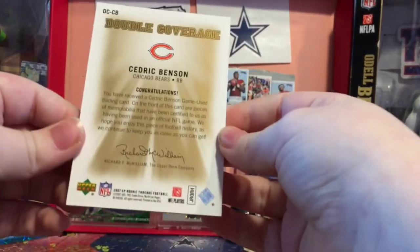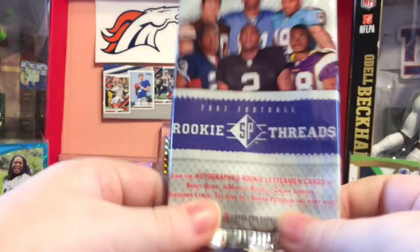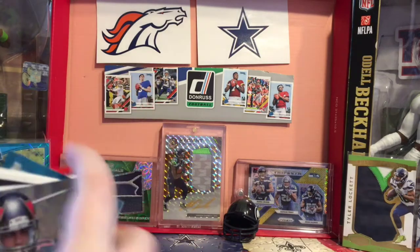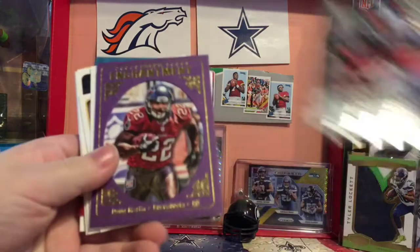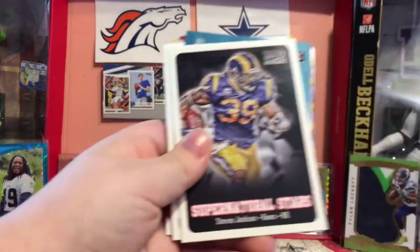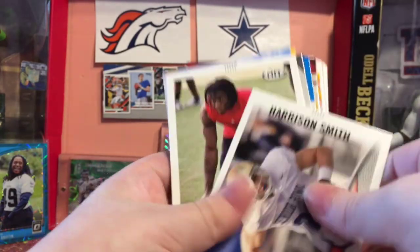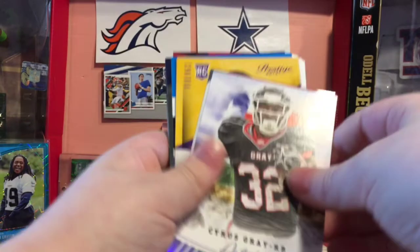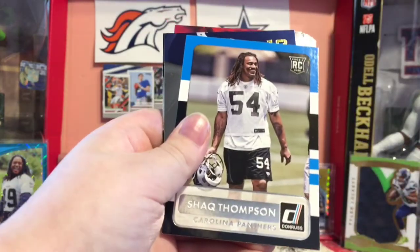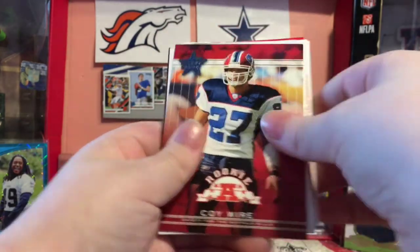Cedric Benson Double Coverage. Let's go over our inserts first. We had Mike Evans Prestigious Picks, Doug Martin Rookie Enchantment, Drake Kirkpatrick Mini, Janoris Jenkins Mini, Supernatural Stars Steven Jackson, Luke Kuechly Rookie, Dontari Poe Rookie, David DeCastro Rookie, Harrison Smith Rookie, RG3 Rookie, Cyrus Gray Artistry, Draft Day Standouts Andre Ellington, Anthony Barr Rookie, Shaq Thompson Rookie, Andrew Luck Elite Series insert, DeMarco Murray Elite Series, Cody Wire rookie, Tom Morello Guitar Heroes, Joseph Addai.